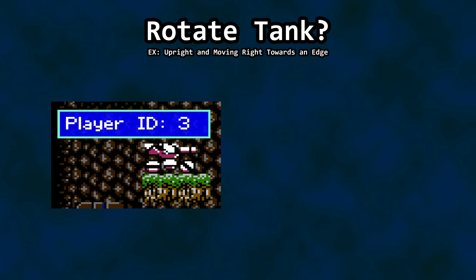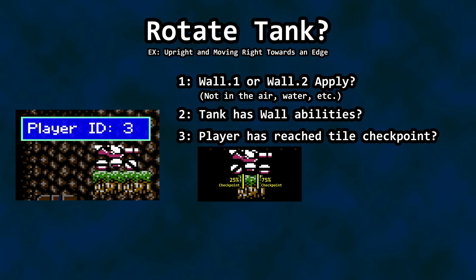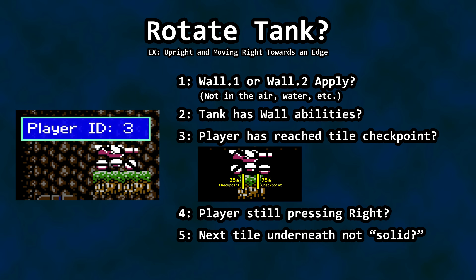The rotation criteria are checked in order: first, check the current location of the tank to see if Wall 1 and Wall 2 criteria apply; if so, see if the tank has those abilities. Find out if the player's location has reached the appropriate checkpoint on the current tile — checkpoints on each side determine if we've reached an edge. If the tank reached the checkpoint, see if the player is still pressing right; if so, check the attributes for the upcoming tile. If that tile is in the background, we've reached an edge and the rotation transition begins. Multiple steps, but fairly straightforward.